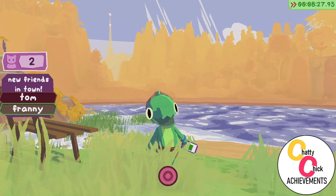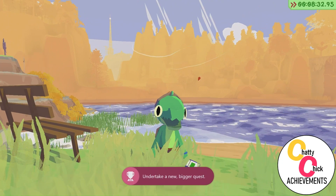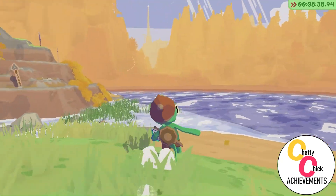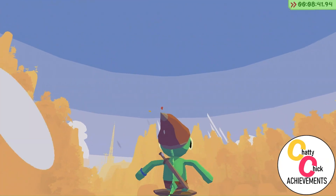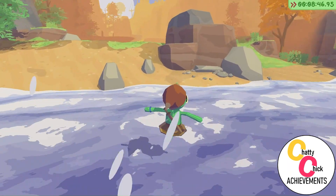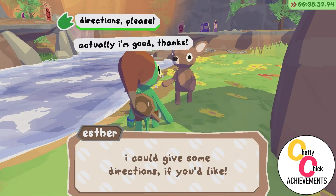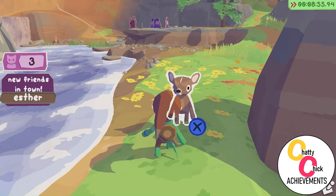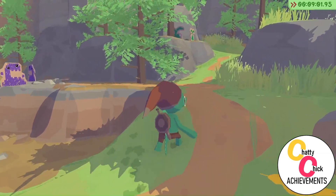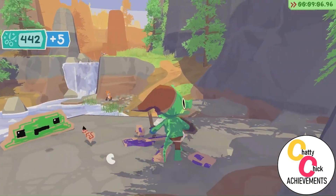We're going to have to make friends for the second upgrade. We can see the big structure with the flashing lights on it — that is a good reference point because we basically always need to go towards that area anyway. That and the wind turbine are two very good reference points if you ever get lost.